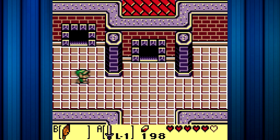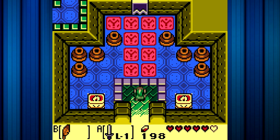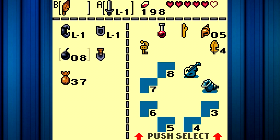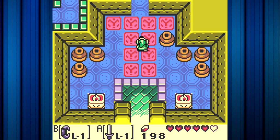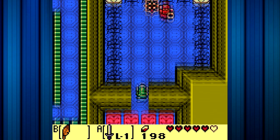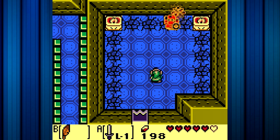First things first, there's not really much you can actually do, so just go through here. What we have to do in this room is actually something that most people probably wouldn't think — you need to actually pick up a pot and throw it at the door. That's how you open it. And then it's time to beat this guy.